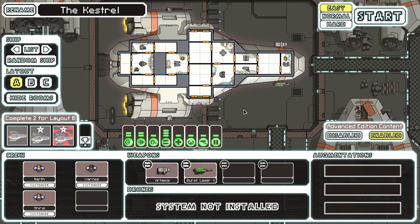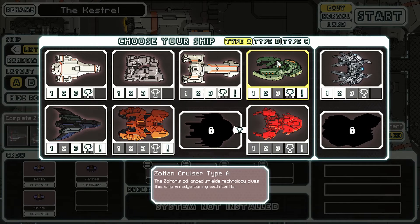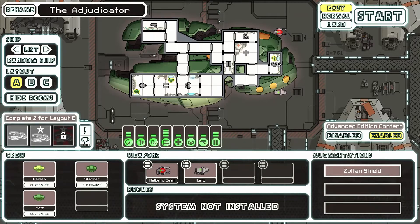Hello everybody! Cyanask111 here, and welcome back to more FTL: Faster Than Light! In the last part, I played as the Federation Cruiser Type A for the second time. I was able to make it to the flagship, but I still wasn't able to beat it, unfortunately. This time, we're going to do a second run as the Zoltan Cruiser Type A.